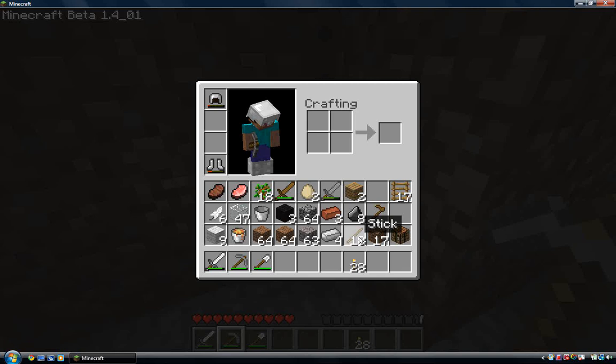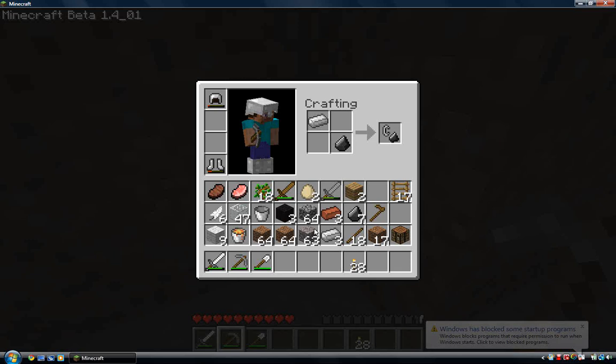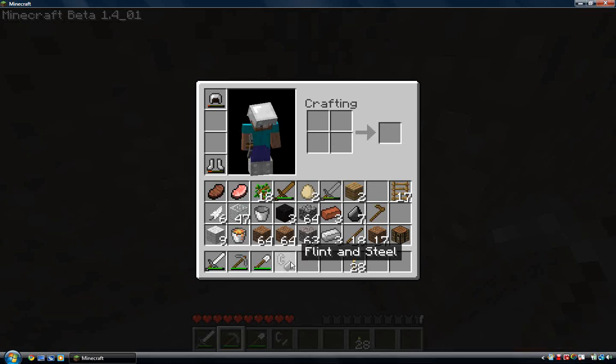I'm back with all the materials I need. So how to make a lighter — flint and steel. You take the iron, put one piece right there, then take the flint and put it right there, and you get yourself a flint and steel — which is basically a lighter. I'll show you what it does.